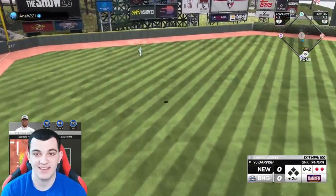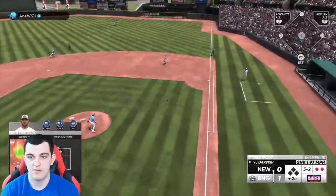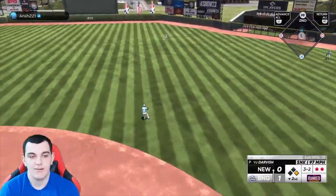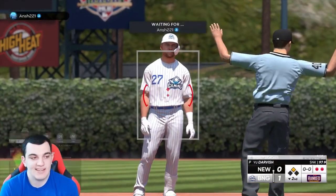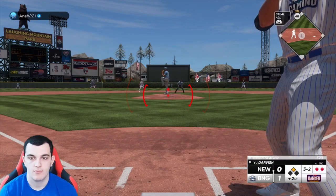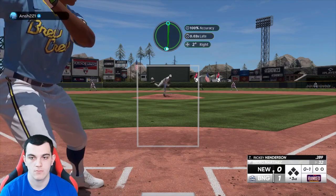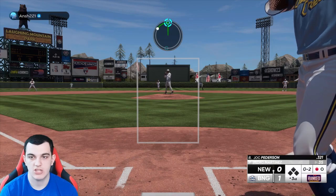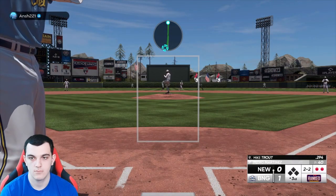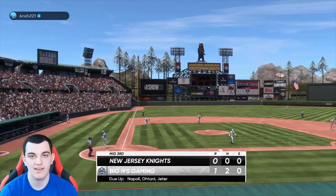Chipper — that was an amazing swing. Trout — that was a really long at bat, I'll take it. That's probably going to be a double. I was late on it, but you know what they say: hit it where they ain't. It was a good PCI, I was just late, so when there's a shift, that can happen. This changeup has been a disgusting pitch so far — it's so good against lefties. Pedro — no hits through three innings, only had one walk. He's done pretty well so far.